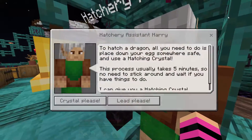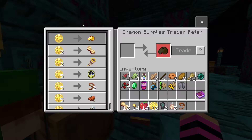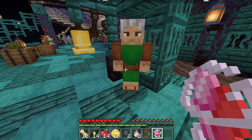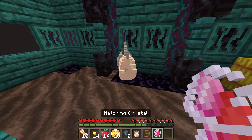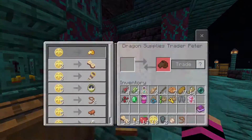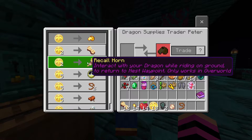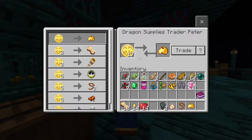I need to place the egg somewhere safe and use the hatching crystal. I'll place it inside the hatchery. Done — now I have to wait five minutes! While I wait, I'll put the hatching crystal up here. I already have dragon treats. The recall horn lets you return to the next waypoint while riding. The dragon whistle: hold to make all baby dragons follow. I'll grab the dragon whistle. I already have a saddle so I can ride the dragon, and I'll get a name tag later.